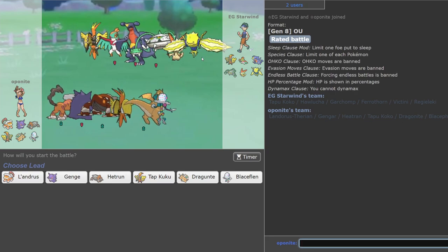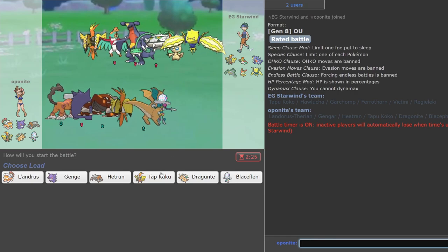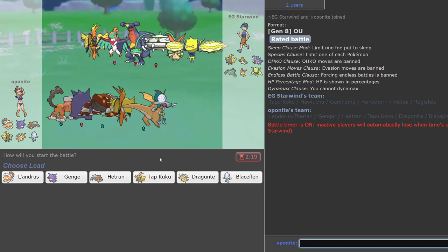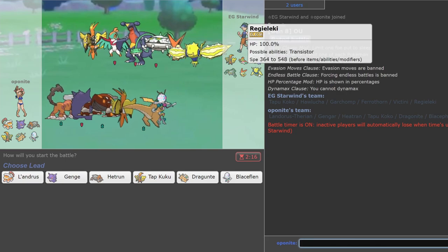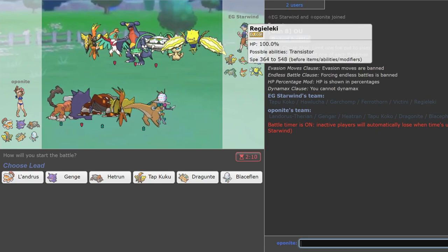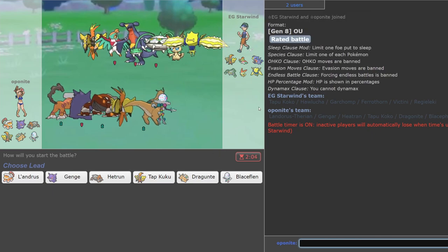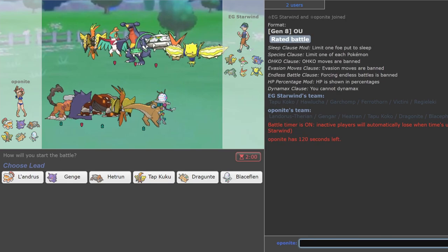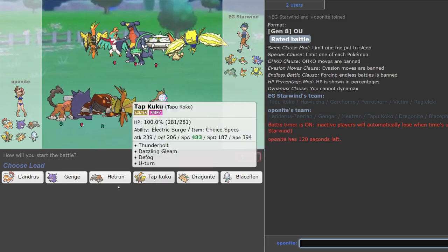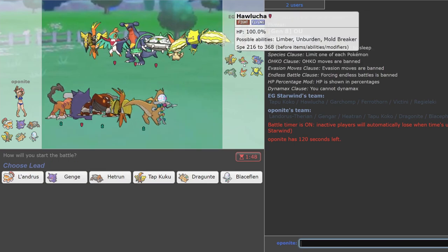Okay, that Hawlucha looks mighty scary. I have to keep Coco alive because Coco eats anything from a plus-two Hawlucha and can destroy it. Regieleki is super annoying for this team so I have to keep Landorus healthy — in fact Lando has to stay healthy for both Coco and Regieleki. If I destroy enough with shadow ball, Gengar can sweep, but I have to make sure Regieleki is also dead first.